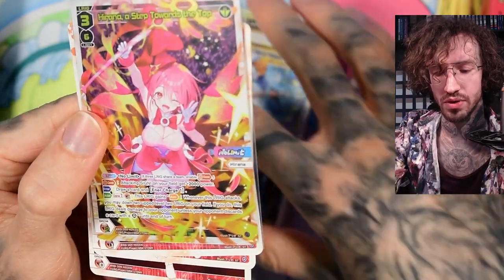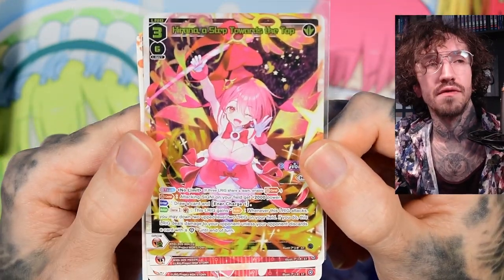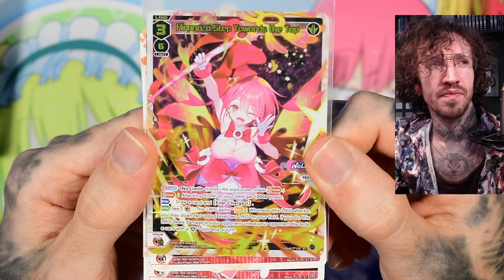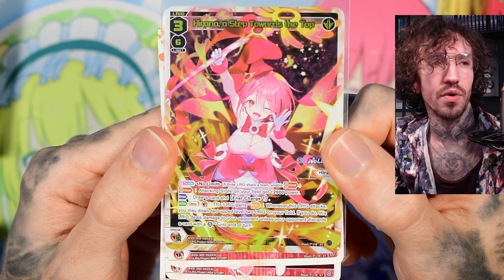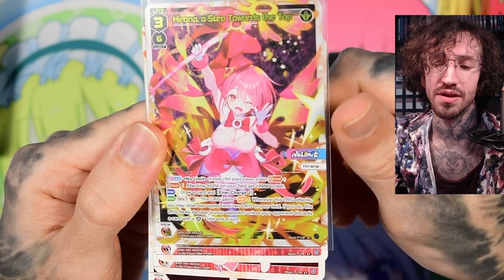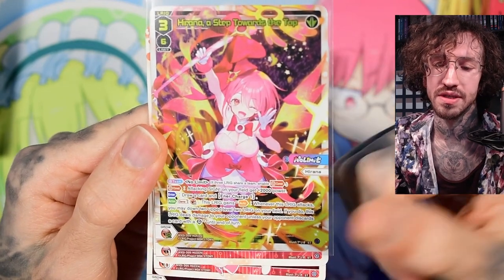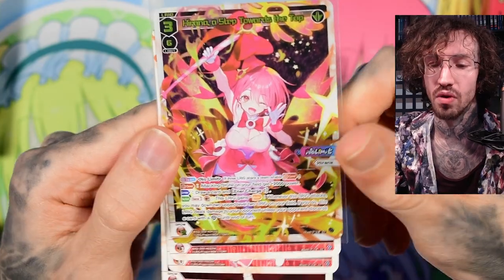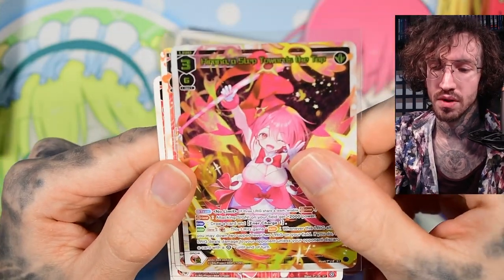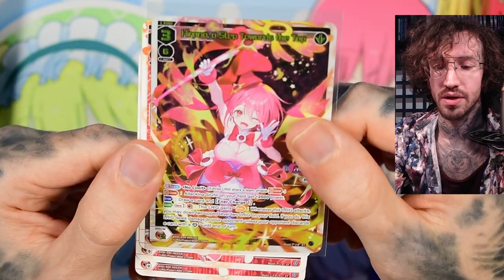It's important to note that this LRIG deals damage, not just crushes life cloth. Some cards I'll talk about later crush life cloth but don't deal damage — so if your opponent has no life cloth, crushing does nothing. But dealing damage can finish your opponent even if they have no life cloth remaining. So yeah, very aggressive — like a double attack in one turn.